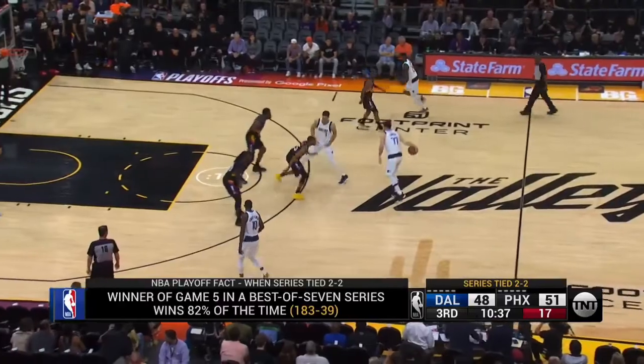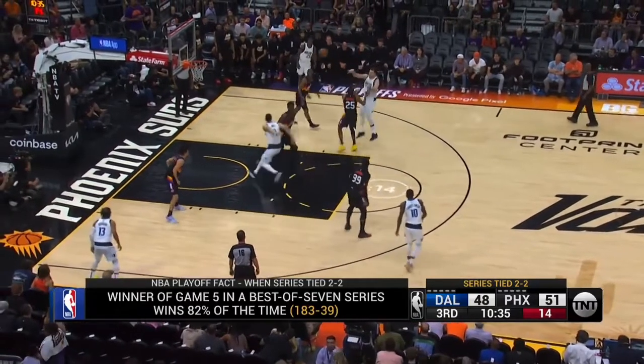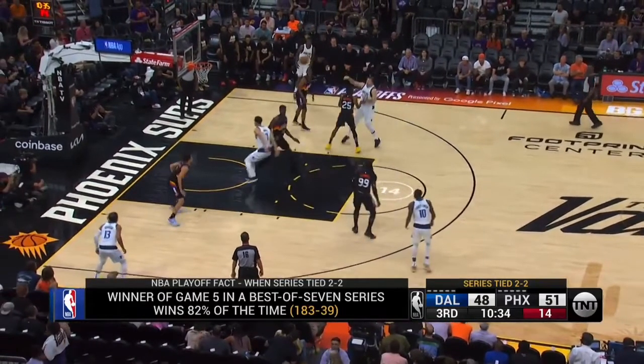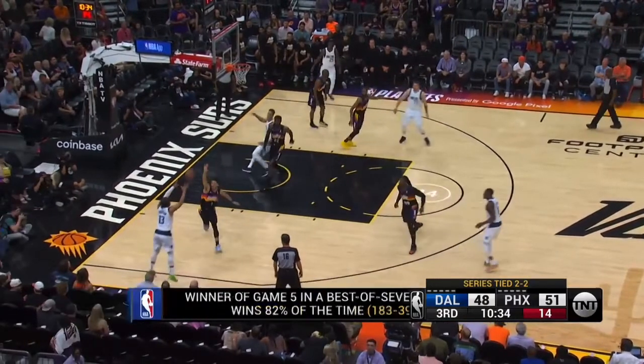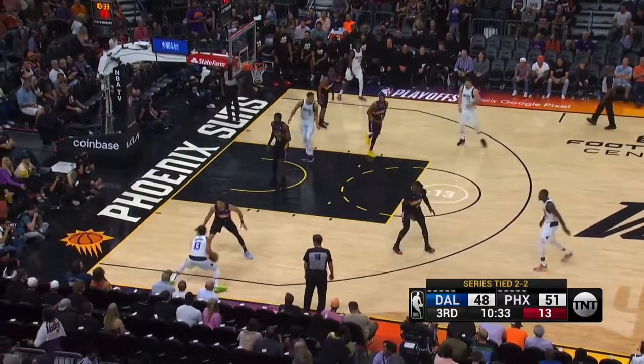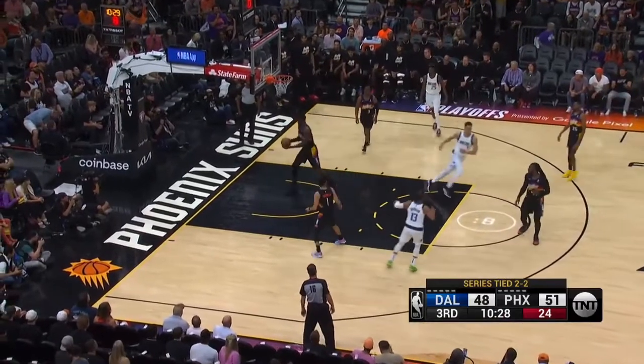Devin Booker, you can't gamble here. This skip pass gets made — dribble's picked up, I'm out. This player's coming back here. I can't — look at this skip pass. Look at Devin Booker: first of all, he hasn't even moved yet. Ball's in the air. And then look at what we're going to do — we're going to gamble. No. Just get to your guy, get your feet set and guard one-on-one. But his feet never get set. Jalen Brunson's going to back him down — easy jumper.